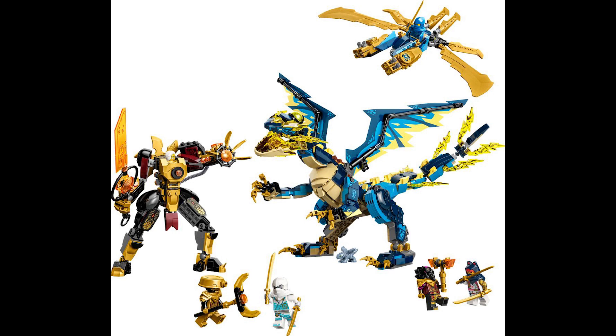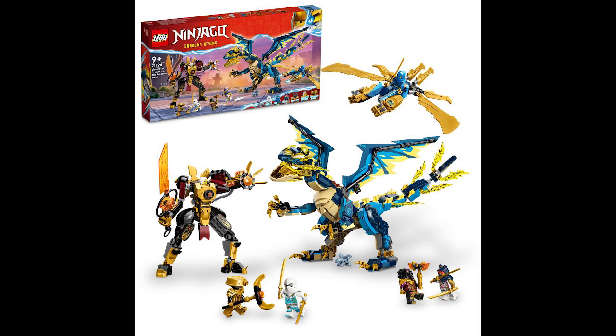Next up is the Elemental Dragon versus the Empress Mech. I made a mistake in yesterday's video — I classified the Empress Mech as its own separate set, but it is actually part of this larger set. I think that's awesome because having a mech versus dragon battle is something a lot of Ninjago fans have probably recreated. I'm pleasantly surprised with how good the elemental dragon looks, though the neck-to-torso connection still looks a little weird — it kind of looks like a gigantic beer belly.